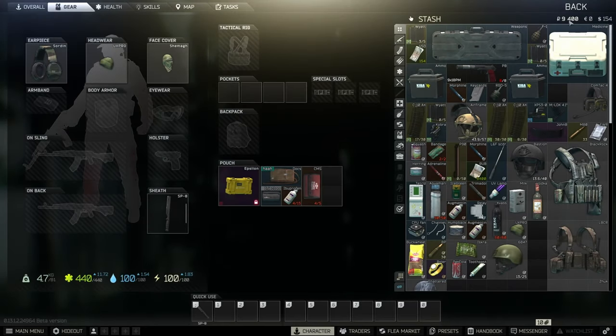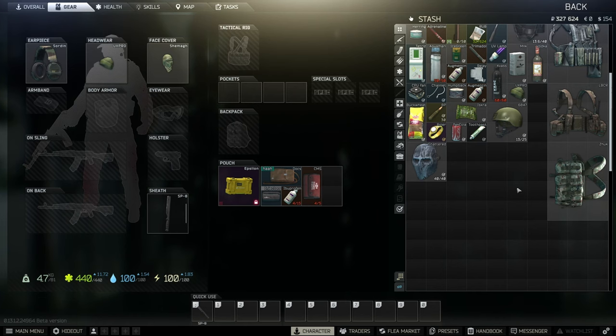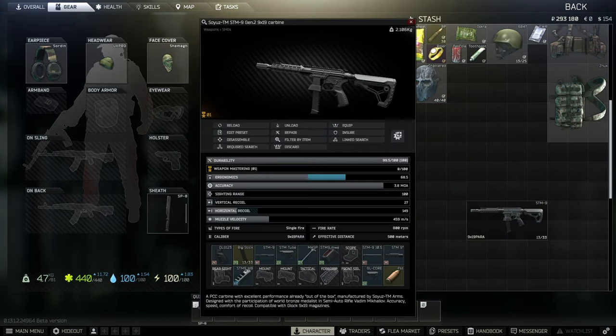As you can see I'm broke — it's crazy how realistic this game is. I've got some money coming in from Ragman but that's only 300,000. That's why I decided to see what cheap weapons are actually viable and if you can kill PMCs and hopefully get a come up.